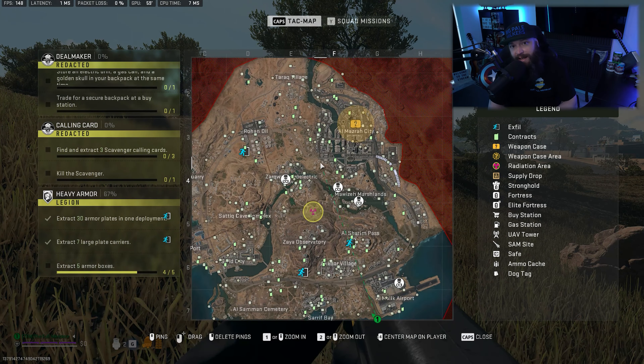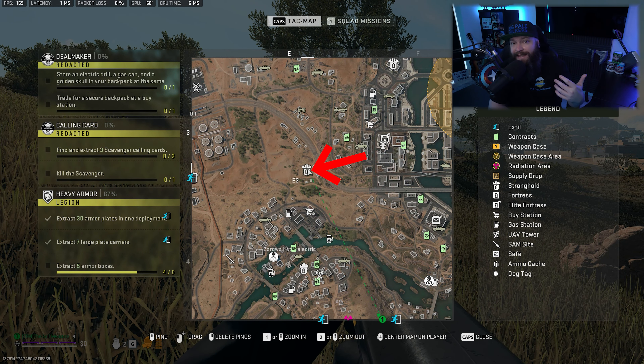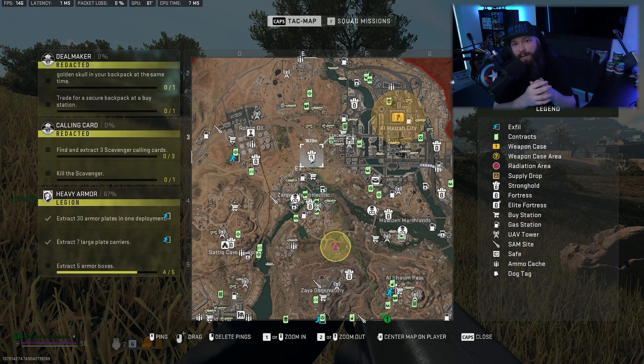The lieutenant's briefcase where you can use the key is located within the smuggling tunnels, which is a new area added in season 2. Specifically on the map it sits here in between Rowan Oil and Al-Majra City.